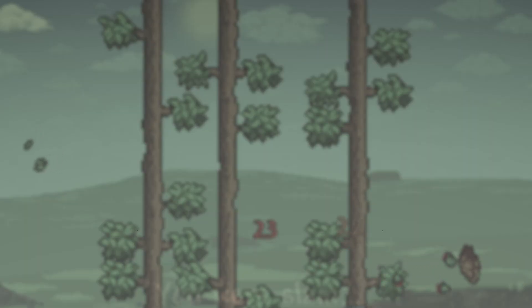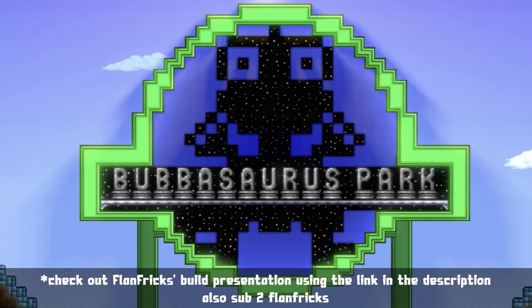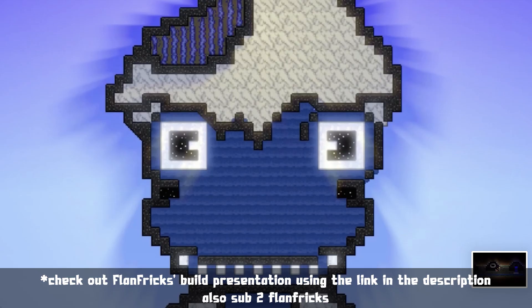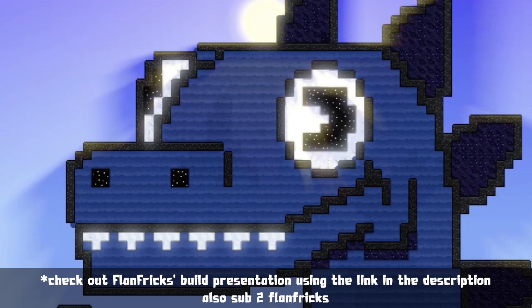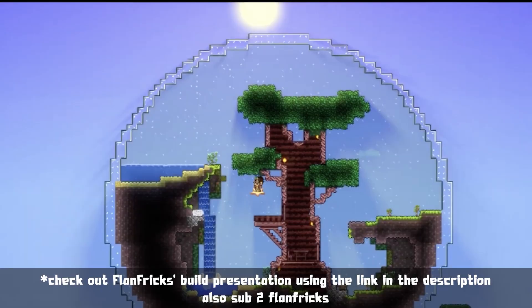In second place, we have Flanfrix, who I deemed most creative and the best presentation. As you guys can see, he recreated the Bubbasaurus park sign. We have Bubbasaurus in the egg and an adult Bubbasaurus, which is an absolutely amazing imagining of this. He also built a really cool fossilized Bubbasaurus skull, and a snow globe-like exhibit of where a Bubbasaurus might have lived in a past life, which I thought was really, really awesome.